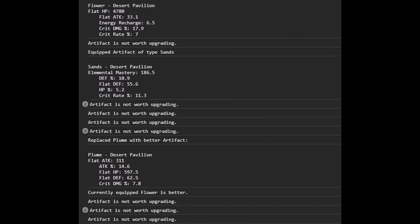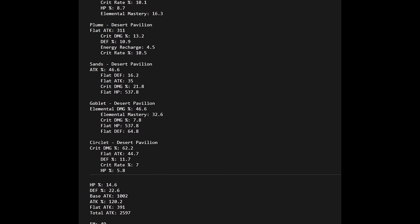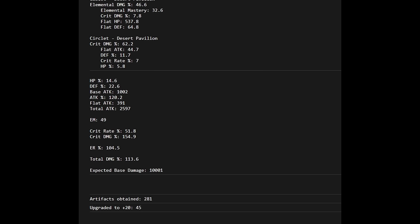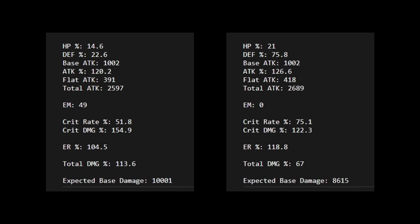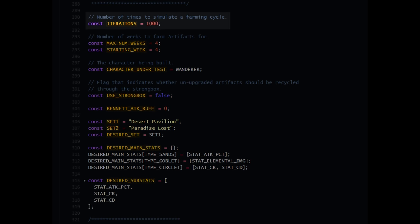As an example, here's what Wanderer's artifacts and stats might look like after simulating this process with 280 random artifacts, or roughly 4 weeks worth of farming. One problem is that because artifact generation is so random, running the exact same 4-week simulation again can produce a completely different set of artifacts and a very different stat sheet. To mitigate this variance, I chose to run the simulation a thousand times and average out the stats across all those iterations.